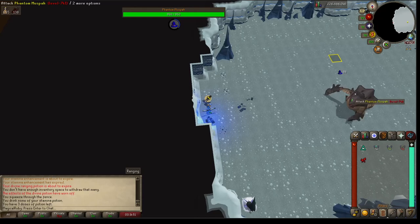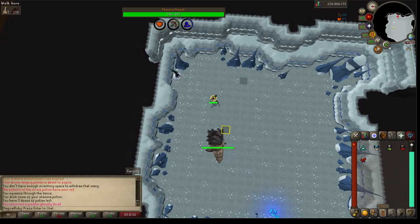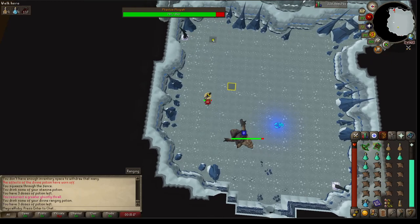So we're going to pot up and put on our protect. It's a melee phase, so we're going to switch to melee. The melee phase — all you really do, it's kind of like an easier Commander Zilyana. You just run around in kind of an octagon, and you can see how he hit a zero on me there. When he's moving and you're also moving, he's always going to hit a zero as long as you move about three or four, maybe five spaces. But if you're running away, just a few tiles between hits is going to prevent you from taking any damage.